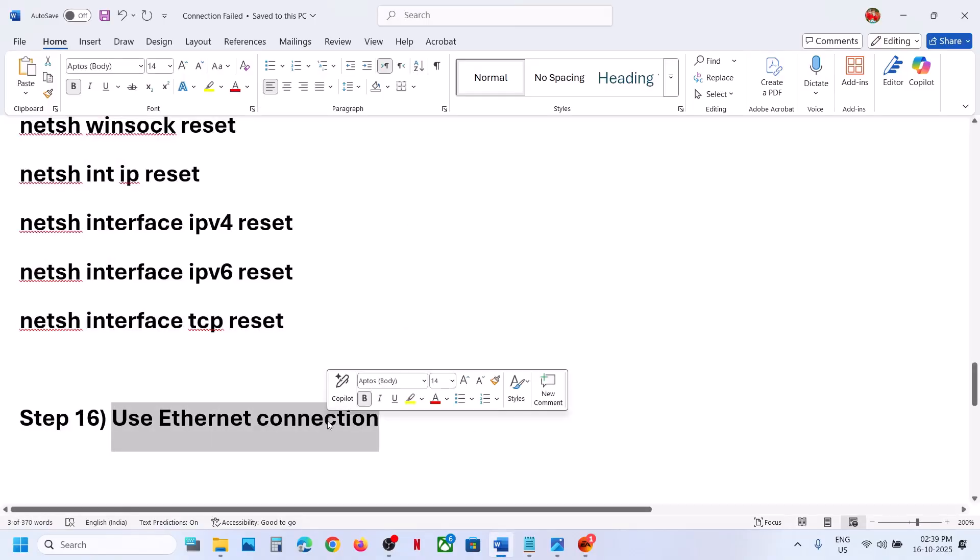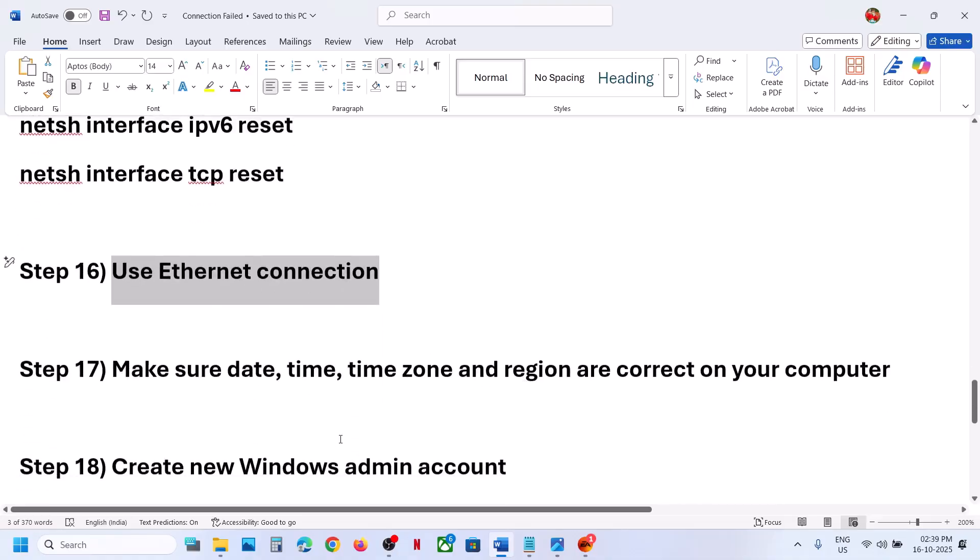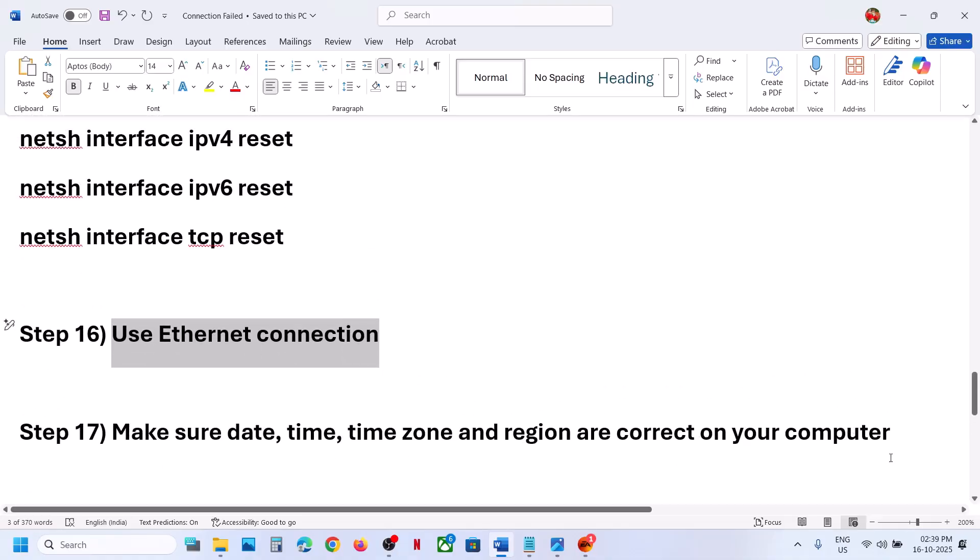If it's still not working, use an Ethernet connection. If your computer has an Ethernet port and you have an Ethernet cable, go for the wired connection and check.